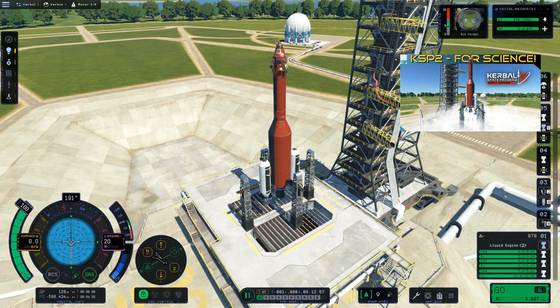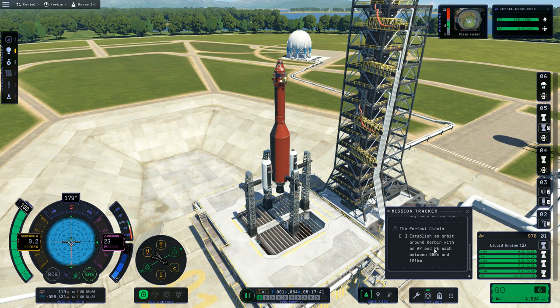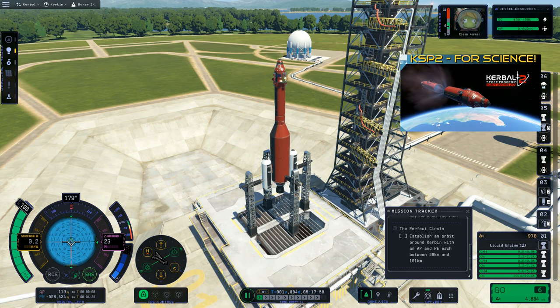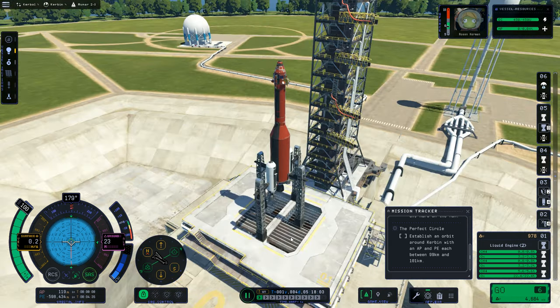This episode is going to focus on getting this rocket to orbit. We're going for the perfect circle — an orbit around Kerbin with an apoapsis and periapsis between 99 kilometers and 101 kilometers. We'll also be going into a more precise and more efficient orbit, taking advantage of our throttlable liquid fuel boosters as opposed to the SRBs we used before.